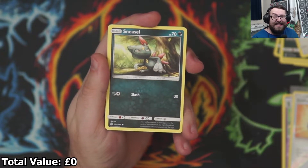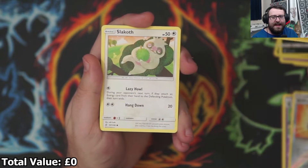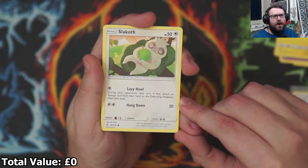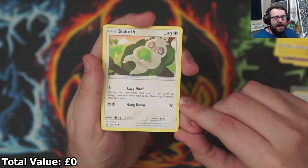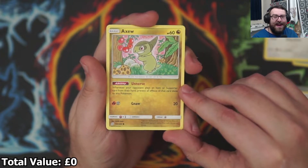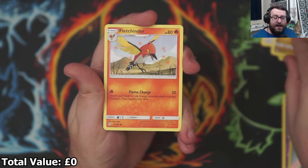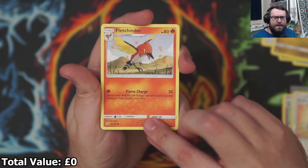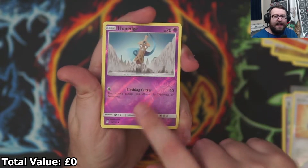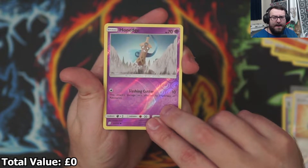Then we have a Sneasel, a Magnemite — that Magnemite artwork's very cool — a Slakoth. I love that Pokémon evolution line because you have the Vigoroth and then the Slaking. I really really like that. And an Axew — that's a cool evolution line as well. Then we have a Fletchling going into our Reverse Holo. A Honedge. Now on the back, let's get something big on our second pack.